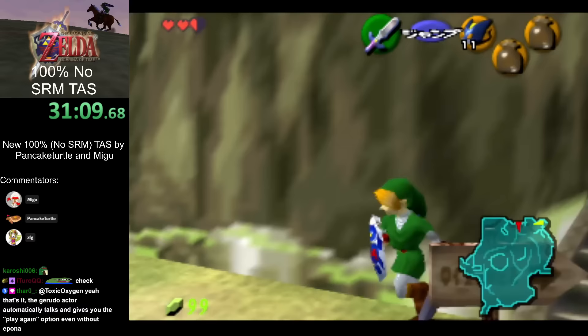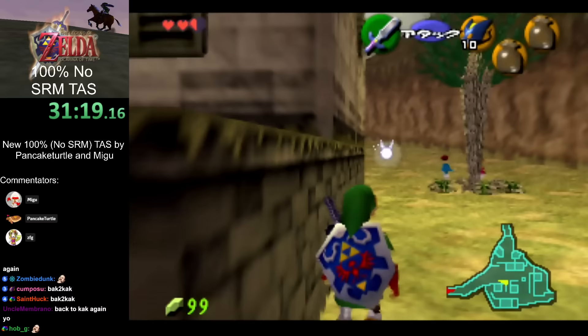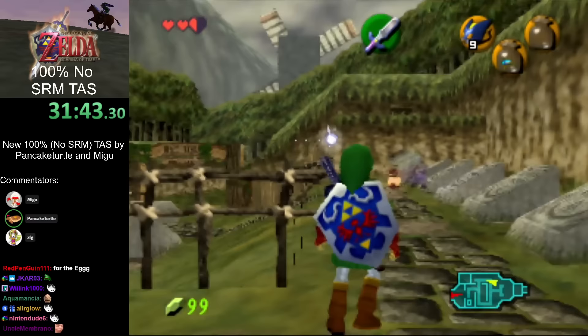Like every good Ocarina of Time speedrun, we're heading off to Kakariko. We're going right past the Cuckoo Lady, but you need her for the Biggoron's quest — so I'm sure we'll come back for her later. We'll have to go back to Kakariko. It is quite a long trade quest.